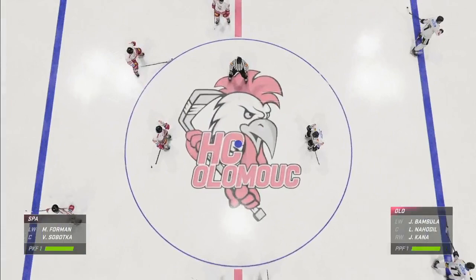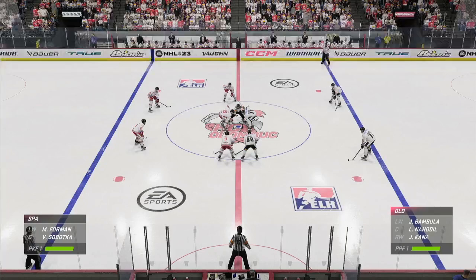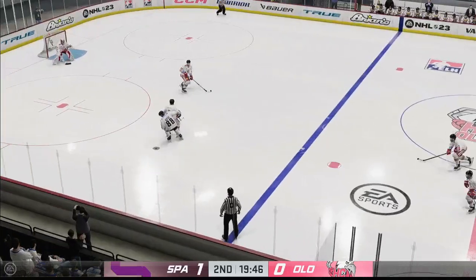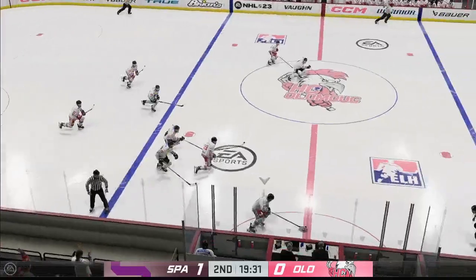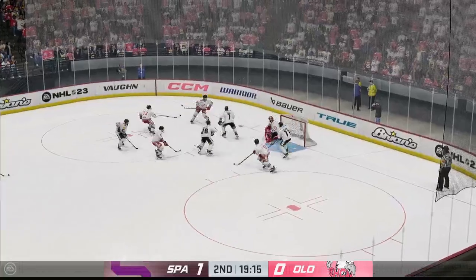Welcome back everybody, James Stavalski with you. Period number two, the middle frame ready to go. The Roosters power play continues to start the frame and they win the draw. Sparta's got control of it now here in the offensive end. Oh, what a chance and it goes sideways.